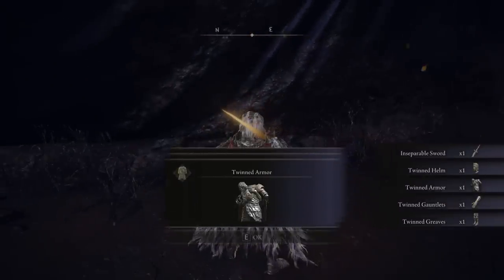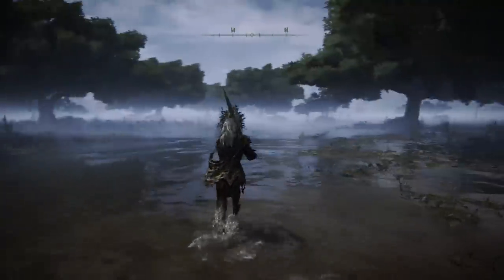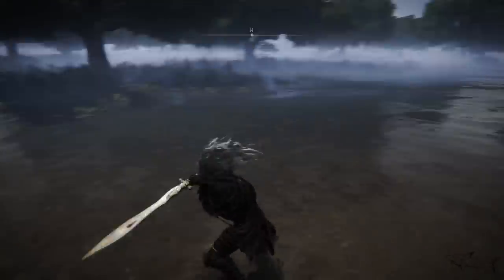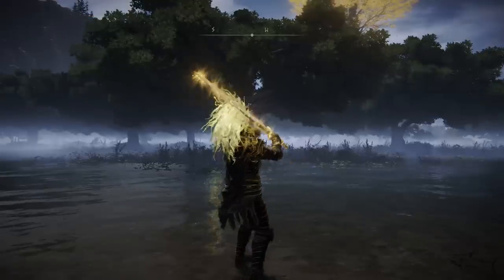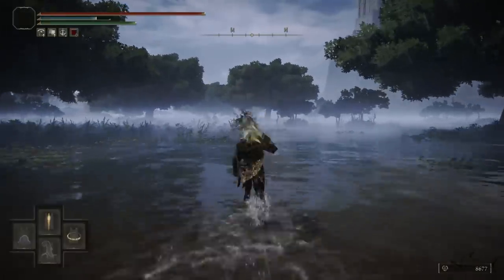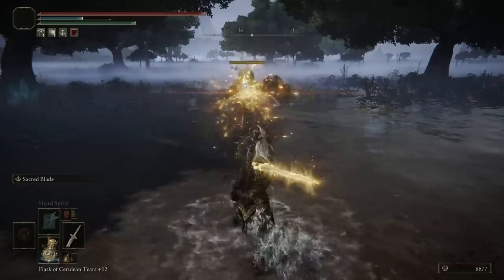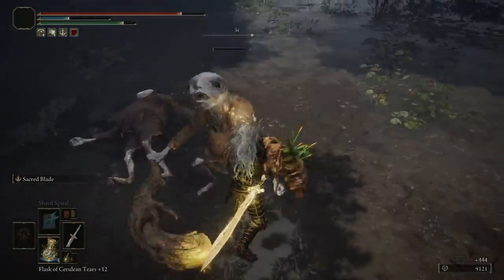The Inseparable Sword — that's the name. I think I said 'Twinned sword' at the beginning but no, that's the actual name. The shape is beautiful — it's made of two metals, looks like silver and gold, or platinum and gold. Definitely whatever it is, it's just beautiful. And with that holy damage it's even better. The range isn't that huge on the skill but the damage is perfect — I love it.